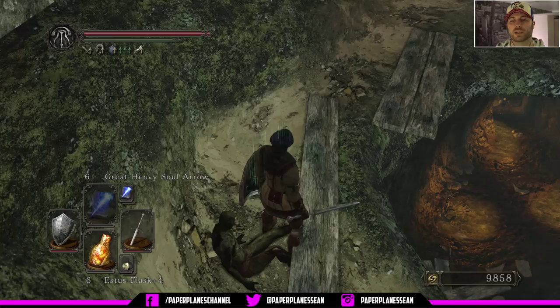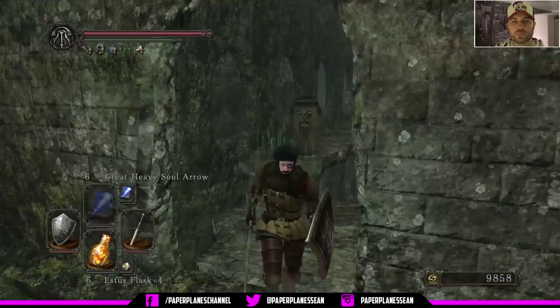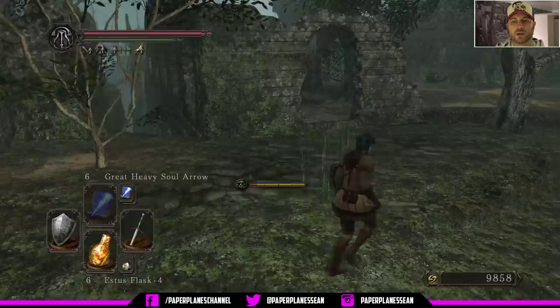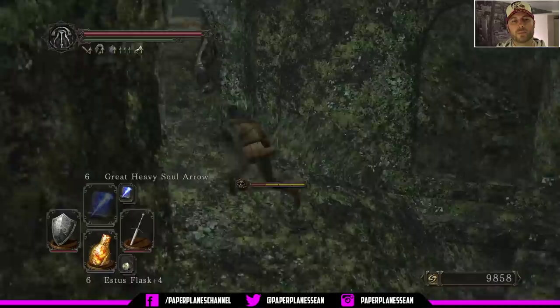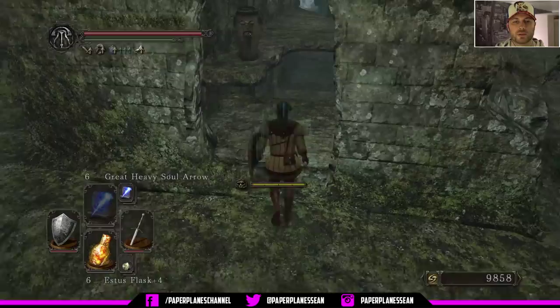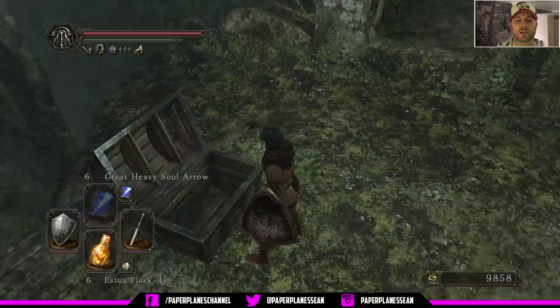We could come over here real quick, destroy these pots, and then we're going to line ourselves up with this doorway and come to the left and sprint jump. I jumped away too early — no big deal. Run back around, do it right this time. And now we're going to loot this chest — titanite chunk and petrified dragon bone. That's really good because we should be able to upgrade our sword or our catalyst right now, whichever one we choose.